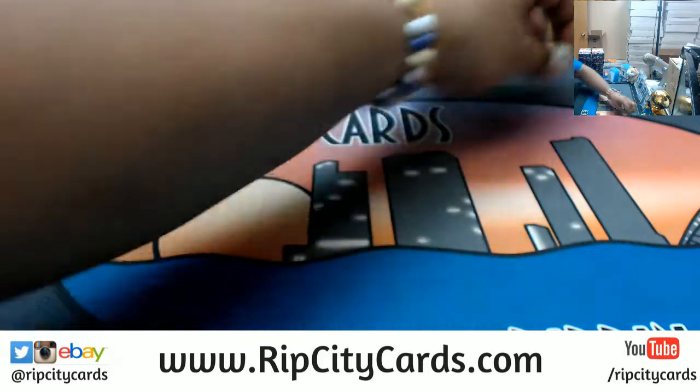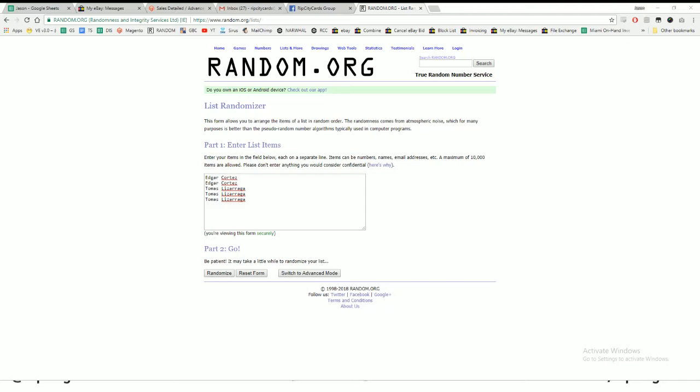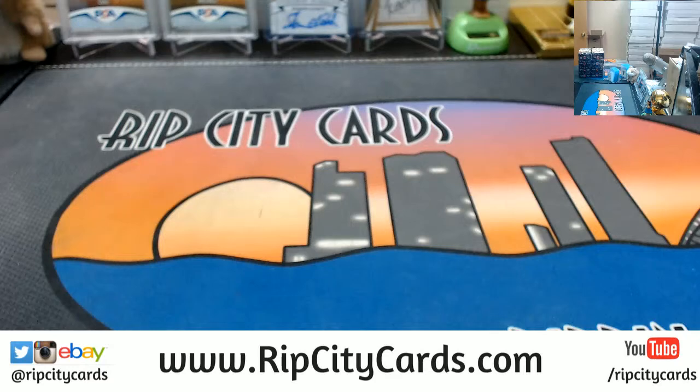All right, we're gonna go four times in the randomizer. First we're gonna random the names, and then we're gonna random the packs, numbers one through five. Here we go, four times. And the money shot four — boom. So there's our random order, and then we're gonna go ahead and do the packs, packs one through five.